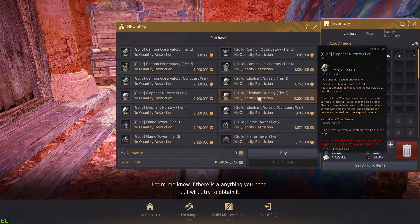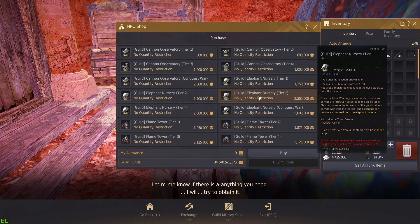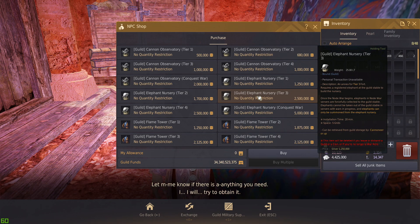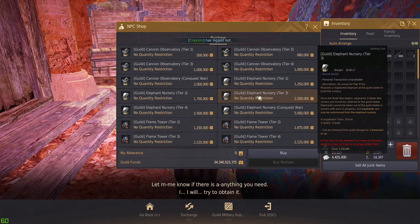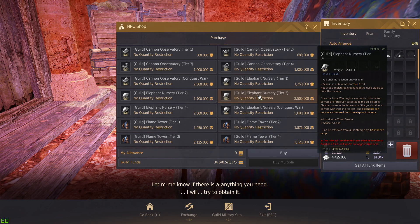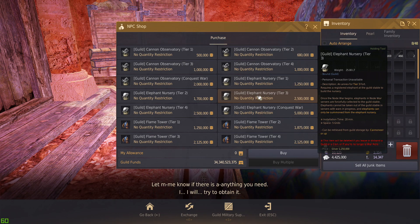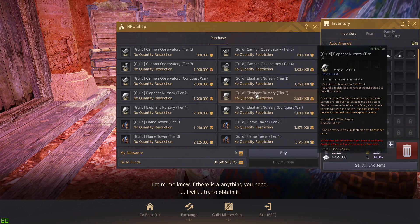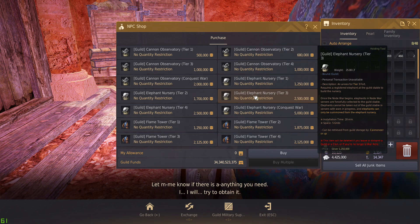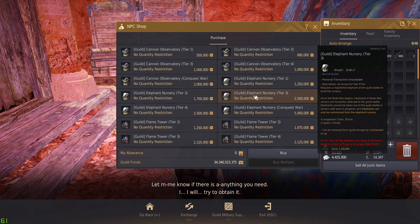Elephant nurseries allow the enemy guild to nurse an elephant to full grown and spawn it. Once spawned, someone can ride that elephant — it's very useful at destroying barricades and recovery centers, and can even bring your fort down to 50% HP quickly. It has health you can attack to kill it, but only engage it if your shot caller tells you to, otherwise avoid it.